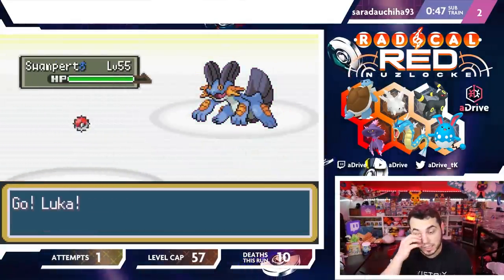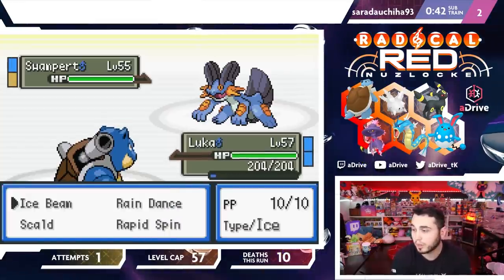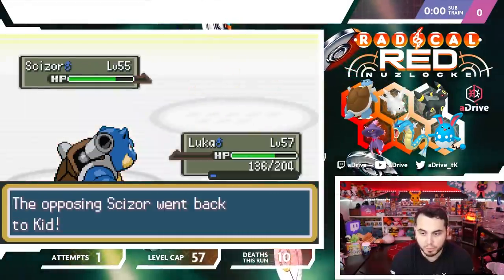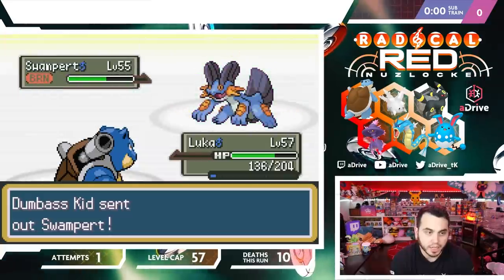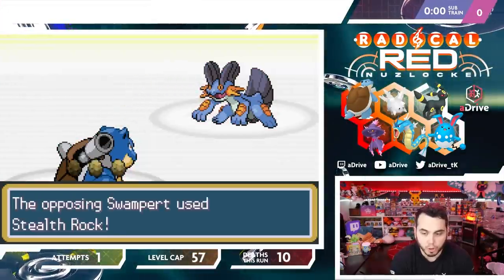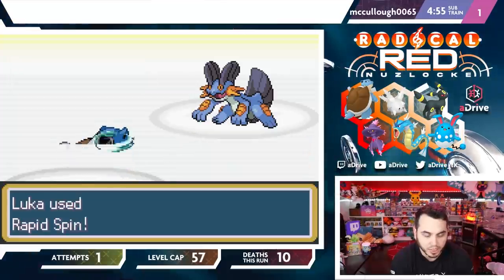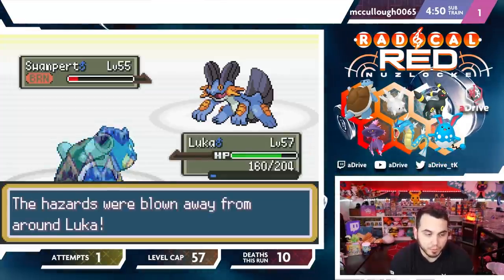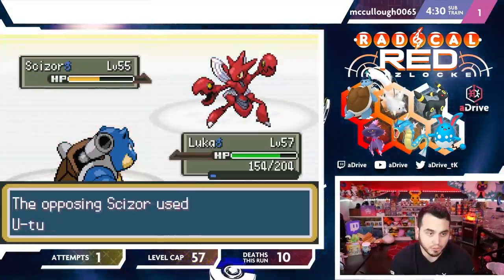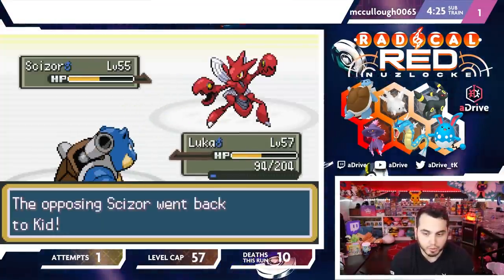I don't have the team for this. At least it's not super overleveled — I'll do everything I can. I don't like our chances though. I just beat Giovanni and I accidentally engaged with a really difficult Trainer. I'm not prepared to battle it right now. I can't believe I just did this — this has been the run, we've been crushing it, and I legitimately accidentally ran into this Trainer. I didn't know this was the kid. I'm not giving up yet, but I clearly am not prepared.